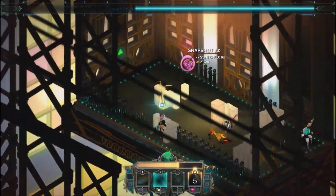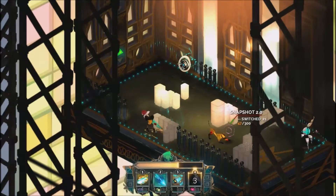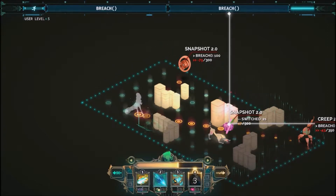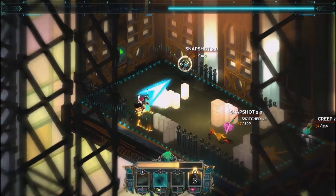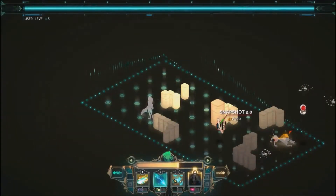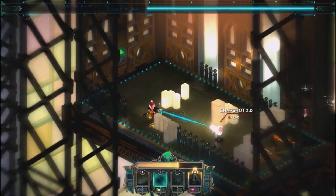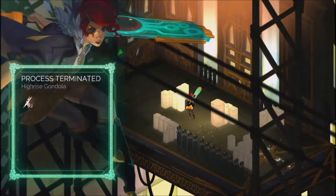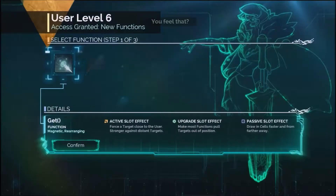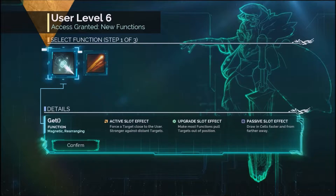Not doing much damage. That should be enough. Close one. You feel that? Magnetic rearranging. So active slot: force a target closer to me. Upgrade.